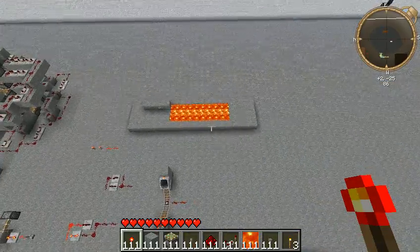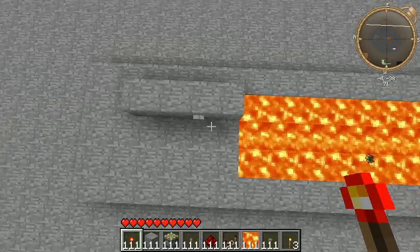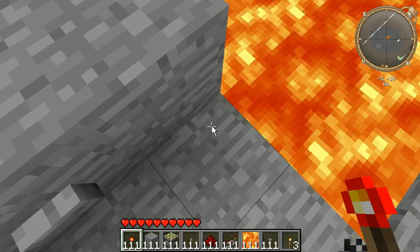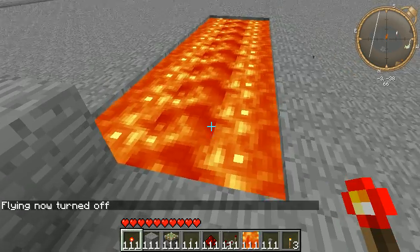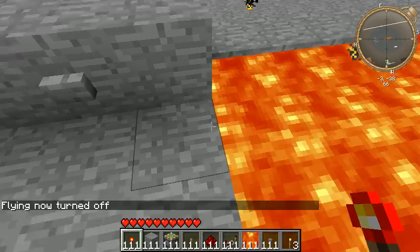Anyway, okay, let's go down here. What I want to show you guys is this little adventure map kind of deal I made. What happens is you flip and hit the button, and the pistons push up, and you have to run across the lava fast.